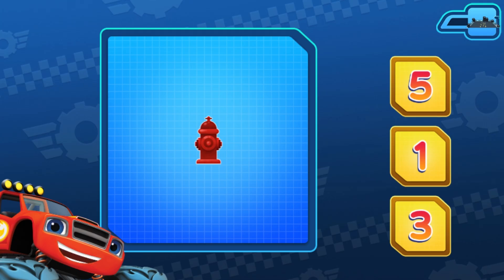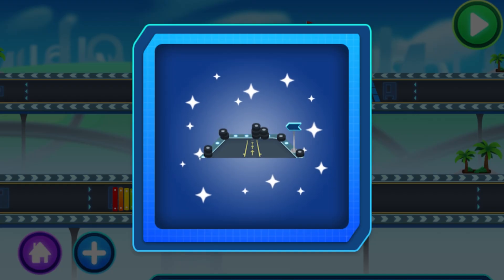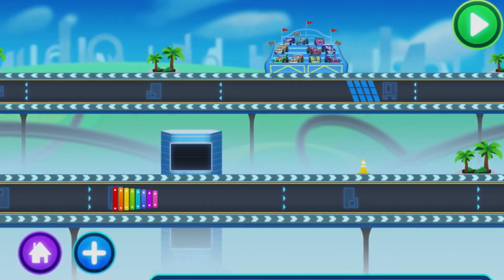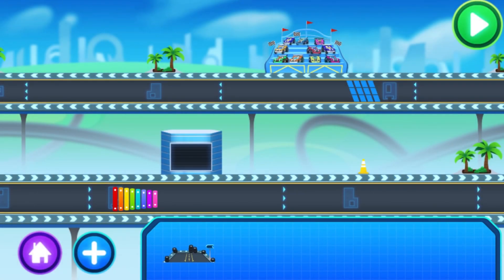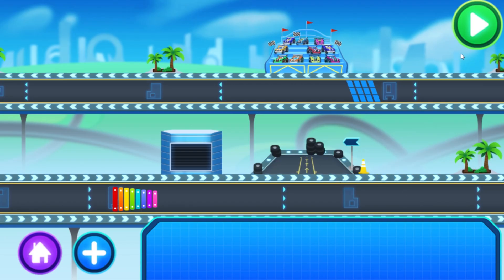Tap to pick something new to earn. Pit stop. How many do you see? First, count the fire hydrants. Now, tap the number. Correct! We have one fire hydrant. You earned Pit Stop! Wow, that was very good! That looks great! Play! Right on!